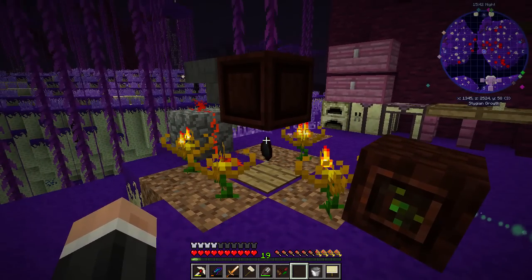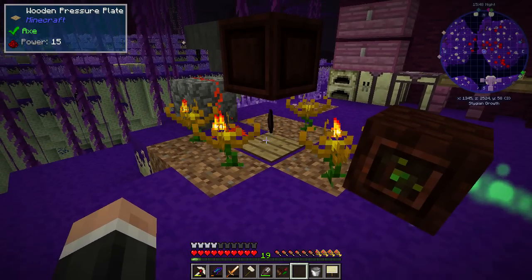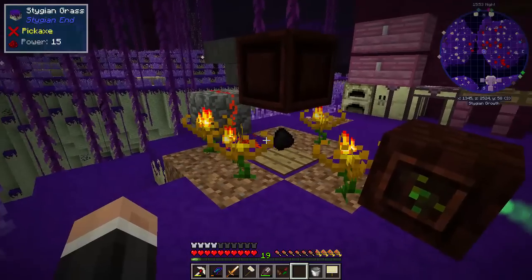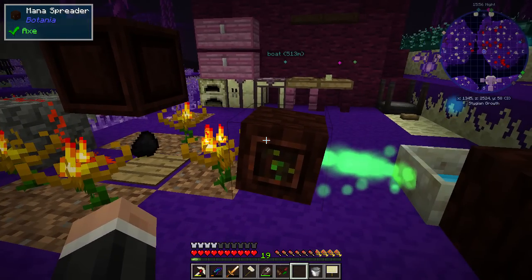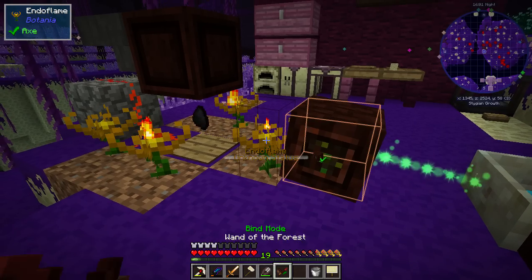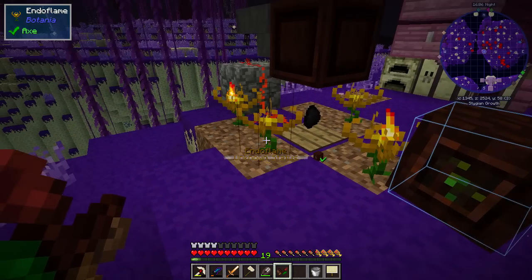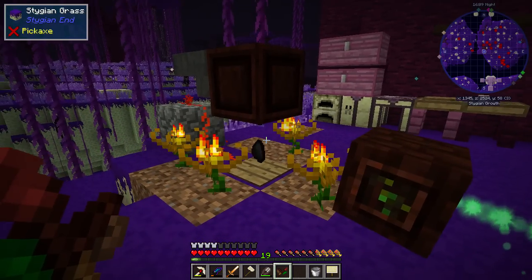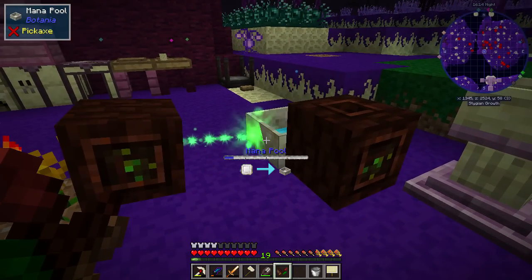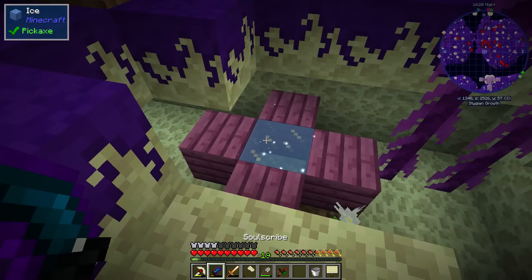Currently we've got a hopper with an open crate - the open crate is facing downwards and all this does is drop a bit of coal. These flowers burn that coal and transfer it to the mana spreader. If you made a wand of the forest and hover over that you can see it's got a green tick. The mana spreader burns it, converts it to mana, and then this points at our mana pool - and you can see we're getting mana in our mana pool. That's basically how it works.